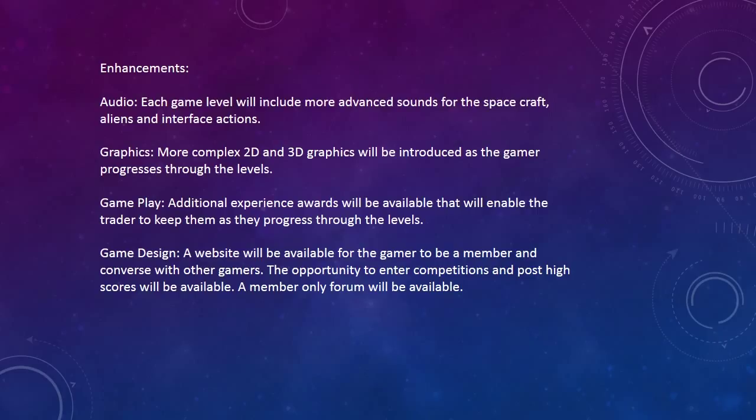Enhancements — Audio: Each game level will include more advanced scenes for the spacecraft, aliens, and interface actions. Graphics: More complex 2D and 3D graphics will be introduced as the gamer progresses through the levels. Gameplay: Additional experience rewards will be available to keep players engaged as they progress through the levels. Game design: A website will be available for the gamer community to connect and converse with other gamers. The opportunity for competitions and posting high scores will be available. A members-only forum will also be available.